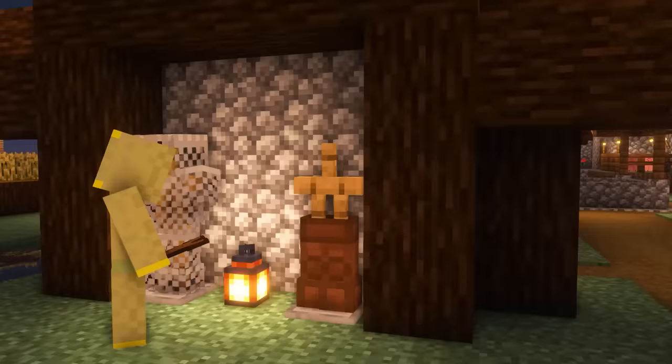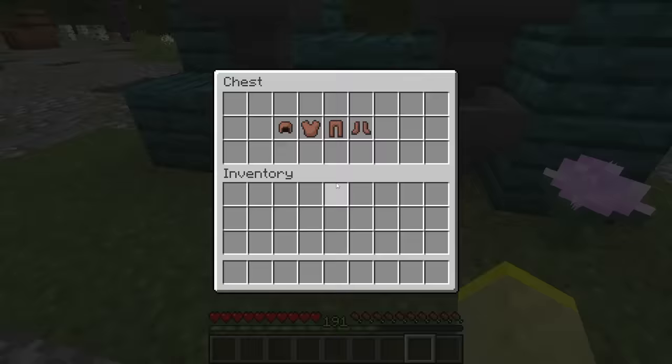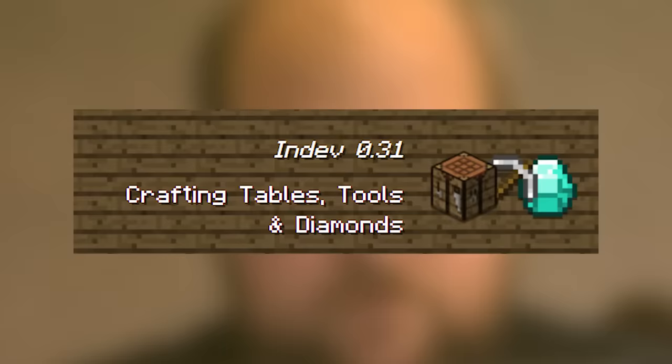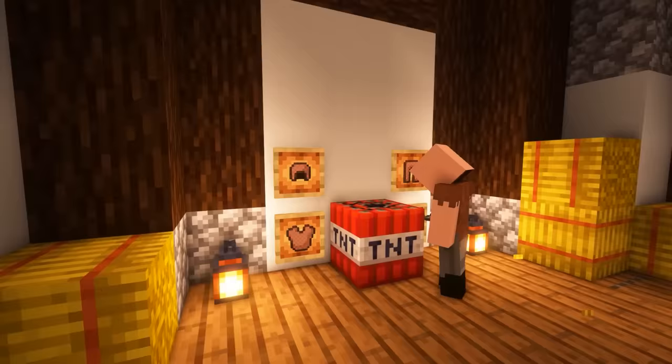What happens when you mix chainmail and leather armor? Well, you get studded armor. Now of course this doesn't exist today, but it did at one point. Notch added studded armor early in Indev, but a few weeks later Notch ended up removing it, officially making it the rarest armor type in Minecraft history.